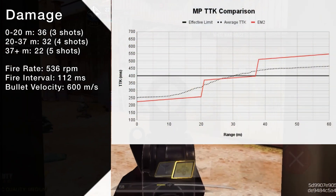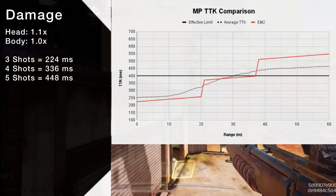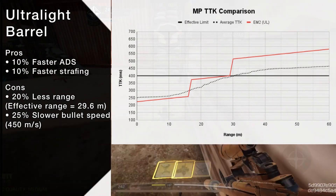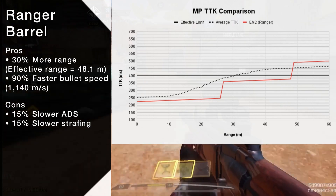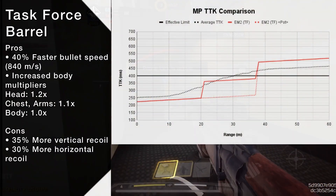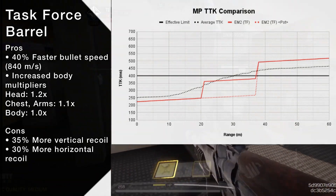Assuming no range attachments, your effective range is 37 meters. Headshots only deal 10% more damage, and just one will not be able to affect your time to kill. It's recommended that you use its barrel attachments. The ultralight barrel reduces your effective range down to 29 meters and your bullet velocity matches that of the ASVAL — personally, I don't think it's worth it. The Ranger Barrel does the opposite, sacrificing mobility for an effective range of 48 meters and a bullet velocity similar to the Krig 6. The final barrel is Task Force, which increases your bullet velocity and boosts your body multipliers for the potential to still achieve a 3-shot kill at mid-range. However, it comes with more recoil.